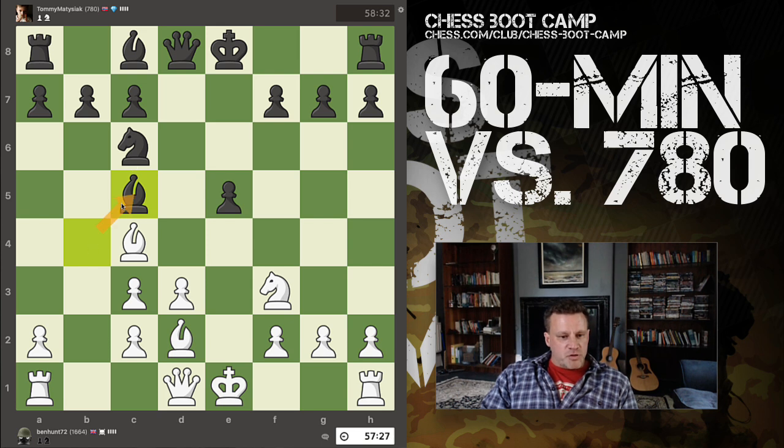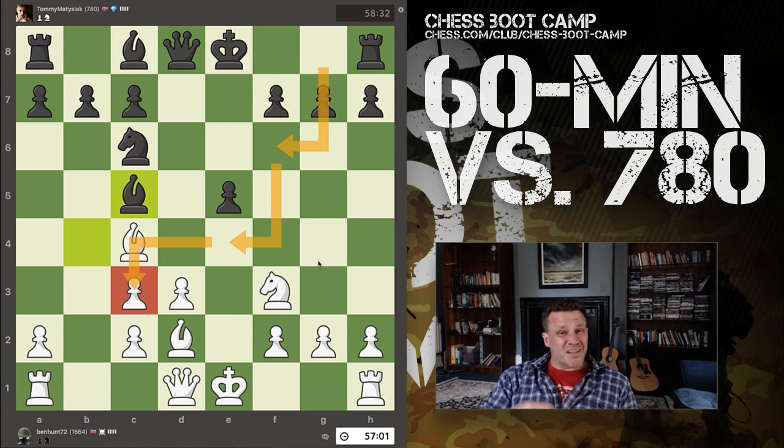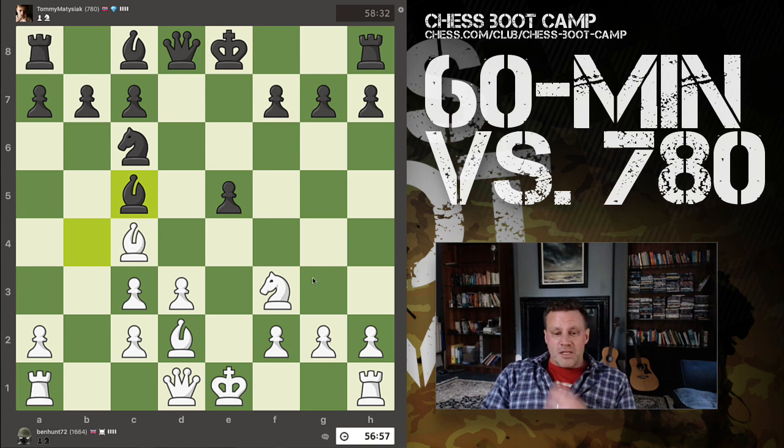Bishop moves back. So we're in a fairly good situation here. I've got three pieces developed onto the board and I'm ready to castle. Black has two pieces developed and is ready to castle. The reason I'm ahead in development is because my opponent invested three moves into that knight and the knight's now gone in a puff of smoke. So I'm thinking: castles now.